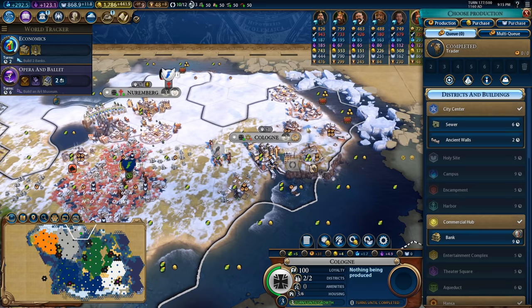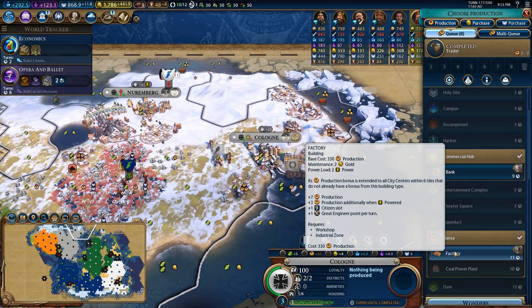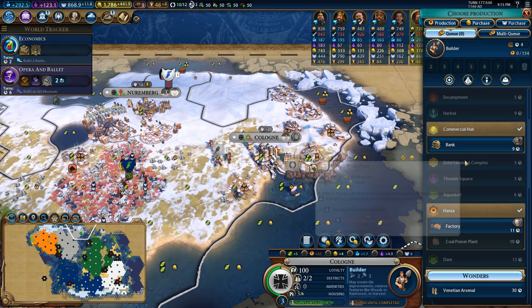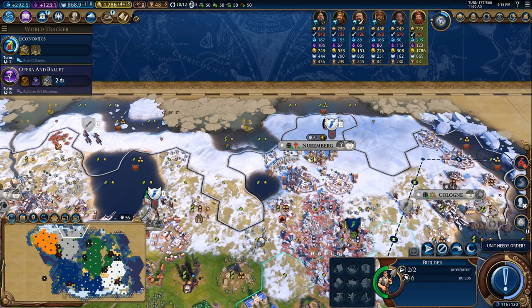Now that we have that trader in place, I think it would be a good idea to pick up some sort of building that would give me a yield, and I want it to be a fairly quickly finished building. I'm actually going to grab myself a builder, even though it's slightly inefficient to make it here, because it's going to line up pretty well with the growth, which will allow me to lay down that harbor. That's also going to coincide with this builder on the way over here, allowing me to redirect him over to Nuremberg and get these fishing tiles online so Nuremberg can grow a little bit better as well.